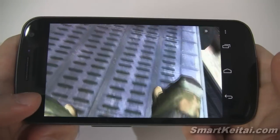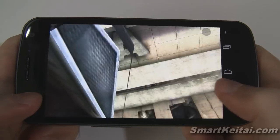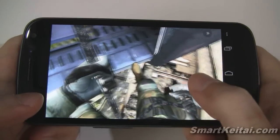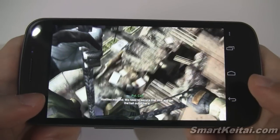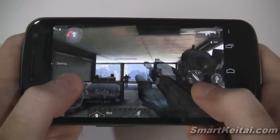Here's an interesting way to interact with the game — you actually use motion or swipe control to go down this line. So swipe down. I don't know what happens if you swipe the wrong way but I haven't tried that yet.